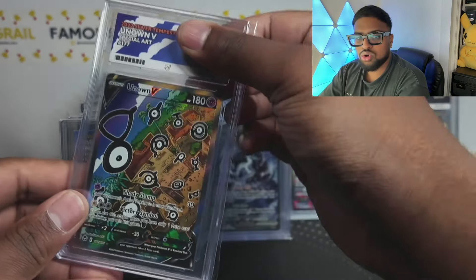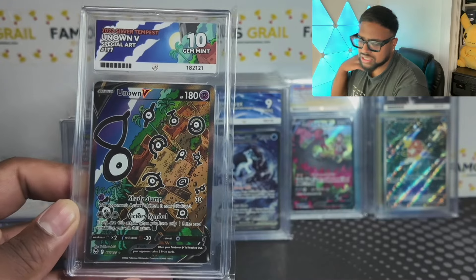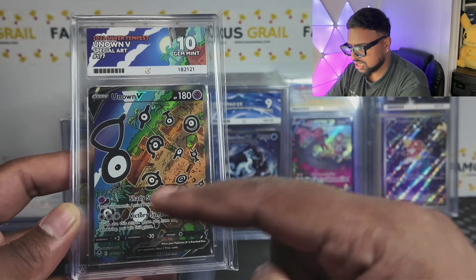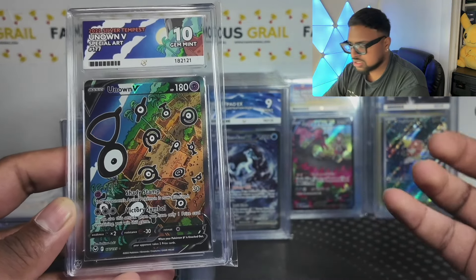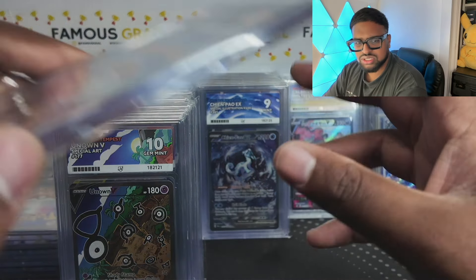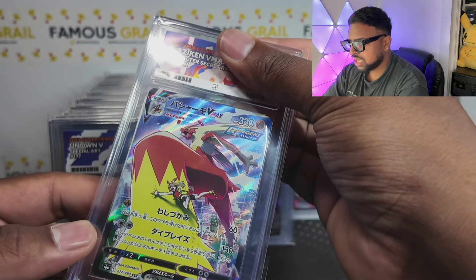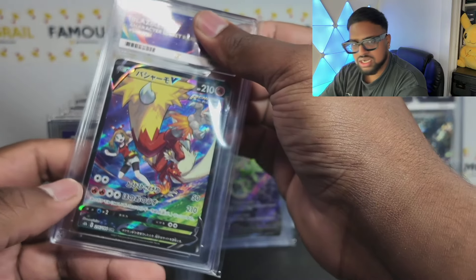We've got some old alt arts sitting in the collection. Unown V — gem mint! I think this might be my first gem mint on this one — I've got a bunch of nines. I love this card because Unown V spells out 'Victory,' which is the attack symbol — that's the whole theme. Really cool artwork, cool art style. Who doesn't like Unknowns? If you collected during the EX era or played Ruby, Sapphire, Emerald, Unknowns were part of that generation. Then Celebi — midnight. These are terribly hard to grade, always getting off-centered ones.